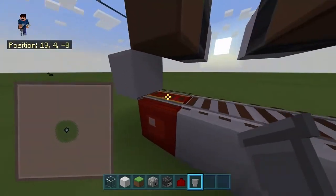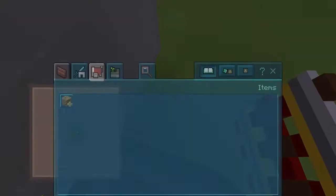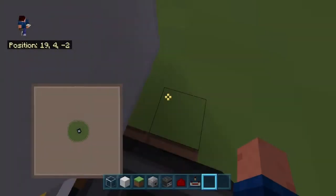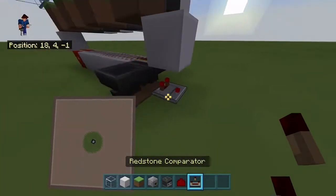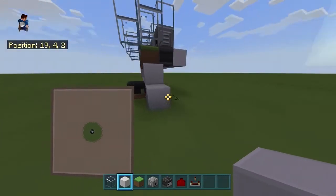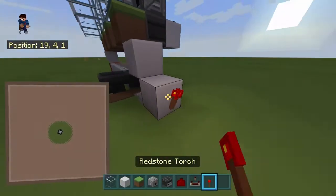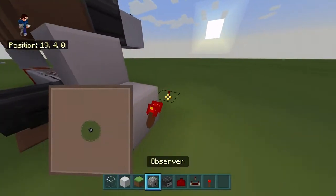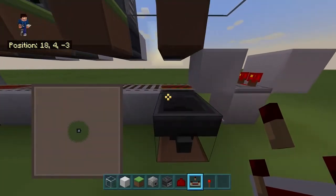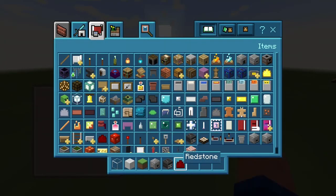So now, you want to have this powered rail over here. Now, we're going to need some comparators — not observers, comparators. I get those mixed up because they do pretty much the same thing. The comparator is for seeing item value, and the observer is for seeing change in blocks — they're kind of similar. So, then you want a redstone torch here, you want a block on top of that redstone torch, and you want a comparator. That is almost one area done.